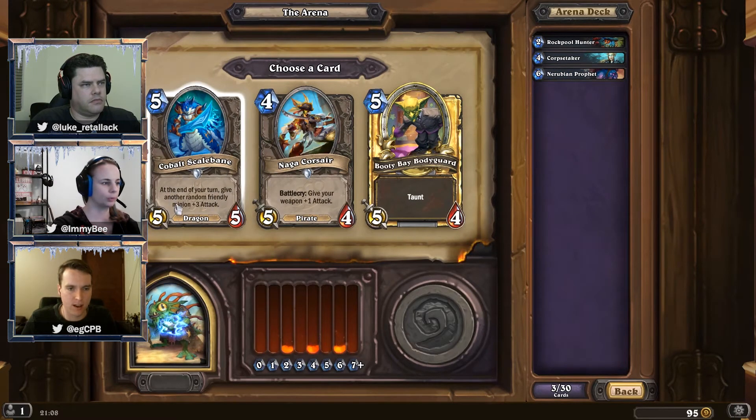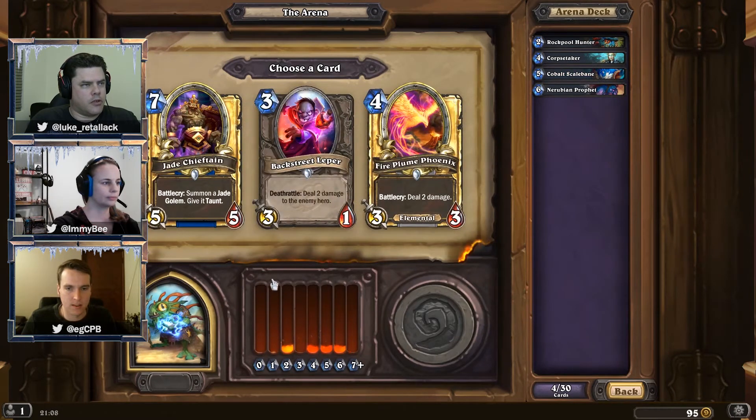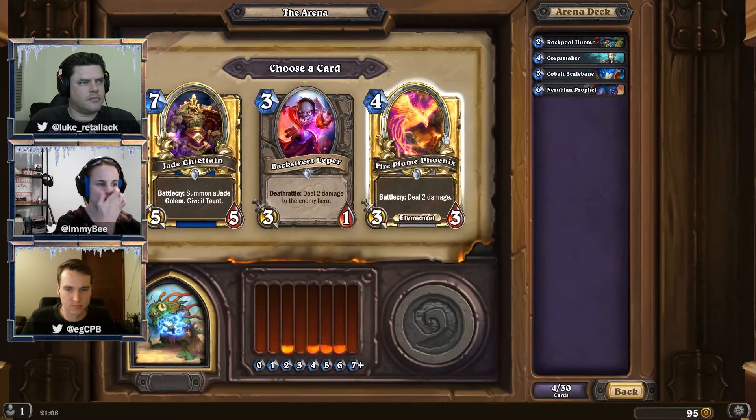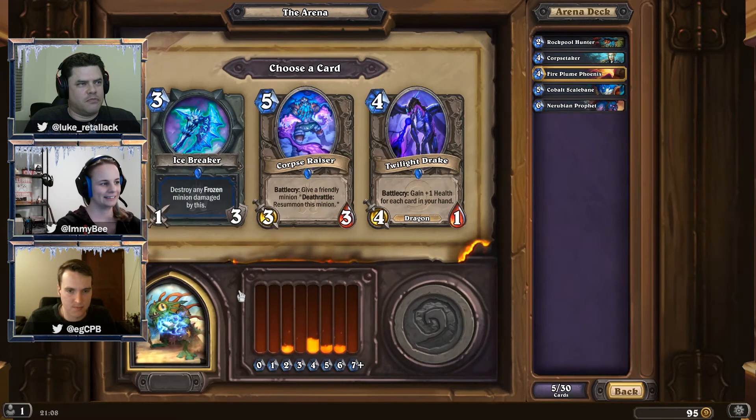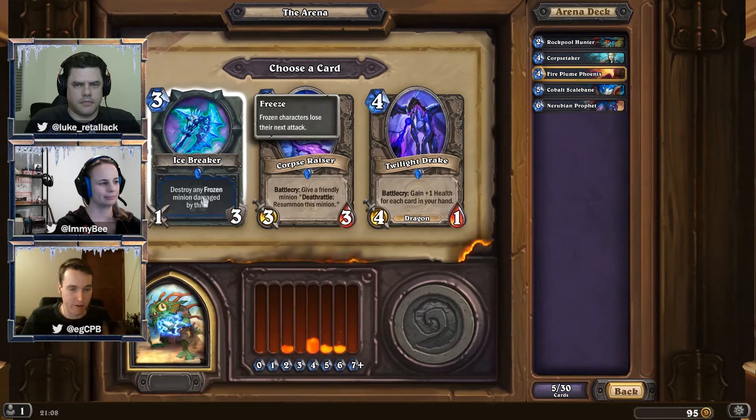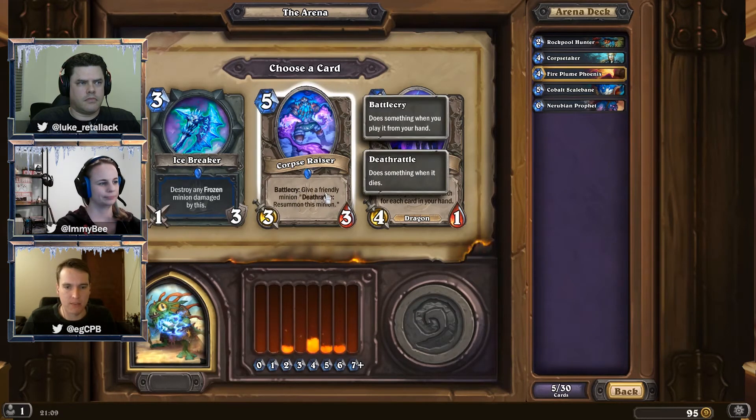We've got a Knights of the Frozen Throne card here — a nicely statted dragon. We'll go for that. Fire Plume Phoenix — being able to do damage and have a decent minion on the board is good. Two new Knights of the Frozen Throne cards here. We'll write the Icebreaker off because it's very hard to get freeze effects. The other one has Battlecry: give a friendly minion resummon — so it has Ancestral Spirit built in as a Battlecry. We'll go for that one just for the fun of the effect.